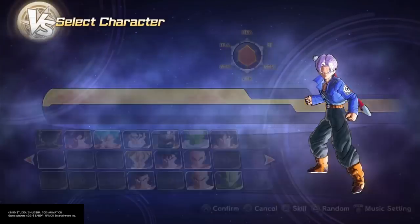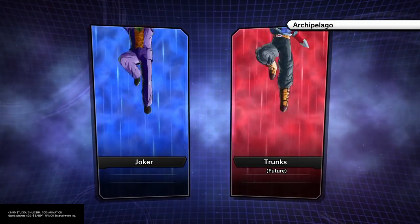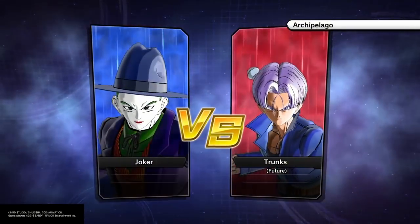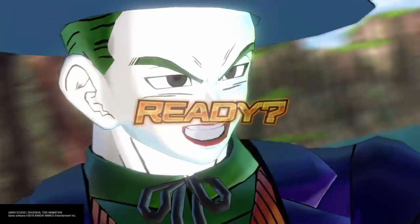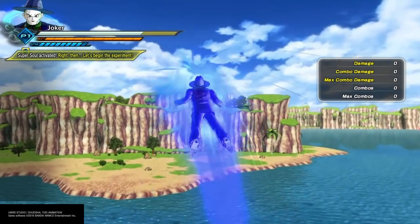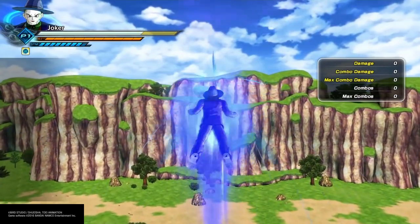Alright guys, Classics back with another guide video — a guide on how to fly outside of the map. This is a new glitch that I've seen, and I'm not going to say I found it. The guy that found it goes by the name of Saturn on Twitter, so I'll post the link to his video in the description so you guys can check it out.